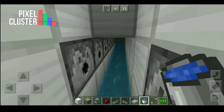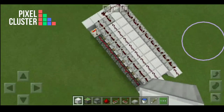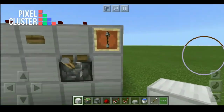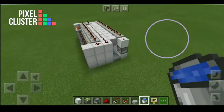Put water in and our cannon is ready. You can put a sign here like this to indicate the range. Let's put some entities to test this amazing cannon.